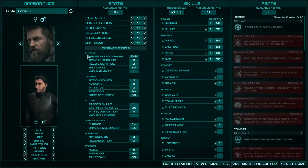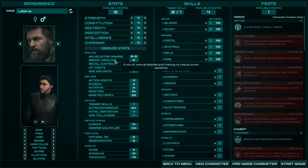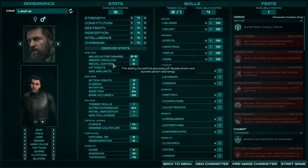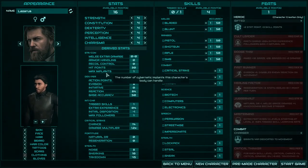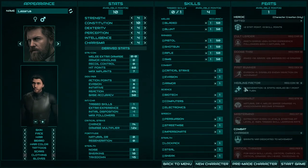The first stats are Strength and Constitution, and everything is pretty simple here. Strength will increase your melee damage, reduce armor wearing penalty, and increase the accuracy of double shots. Constitution gives you more hit points, and increasing Constitution will also increase your maximum number of implants — very, very useful. If you increase Constitution to 10, you will get the heroic feat Healing Factor.